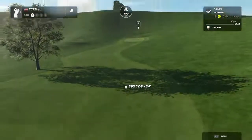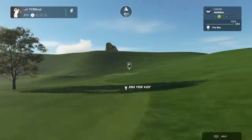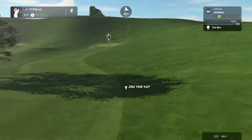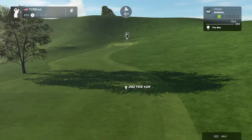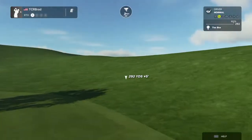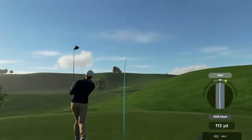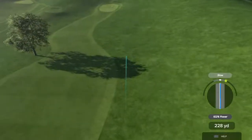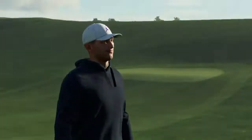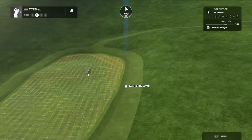Maybe instead of mostly gradual slopes here, you could add bigger hillside humps. Still keeping the integrity of the slope but having a slight imperfection — like another hump or bump. Because this mostly feels inconsequential. As I actually leave one in the rough, making it a little more penal if in fact you do miss a fairway. Just a thought.